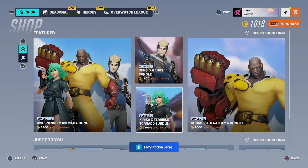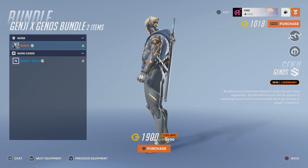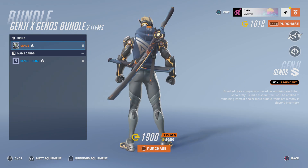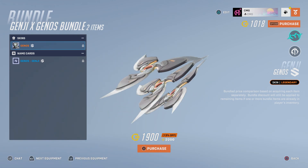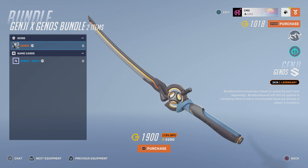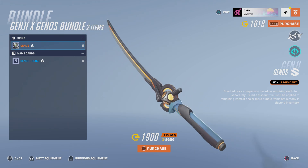Let's just go look at these separately. First, the Genji Genos skin — it is a legendary skin. Wow, look at that blade! You've got an animated thing going on with the handle, like a sphere animating as the handle. There are the shurikens, and then we have the blade. That looks incredible.